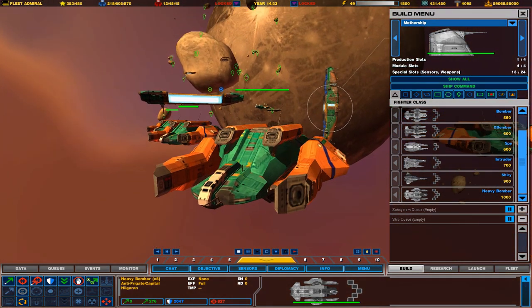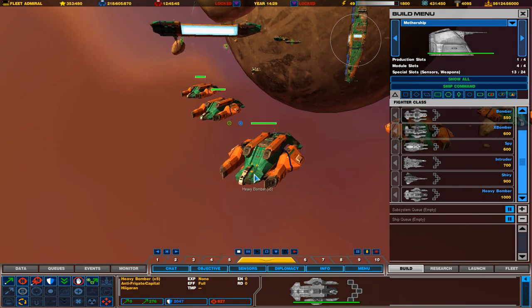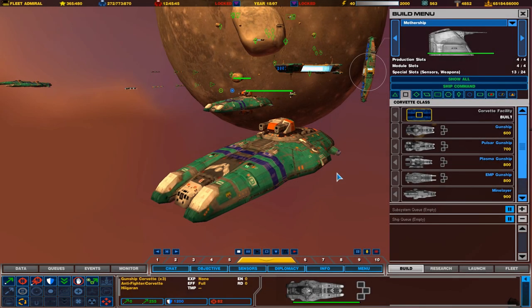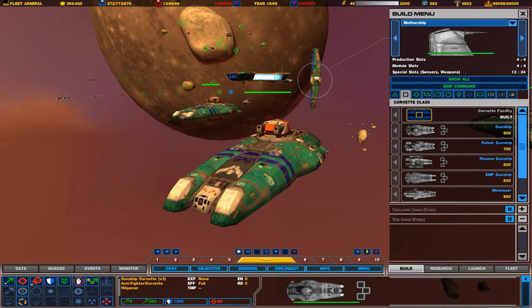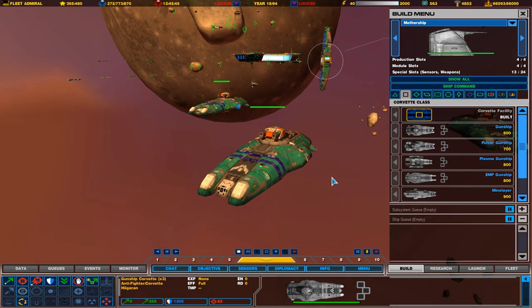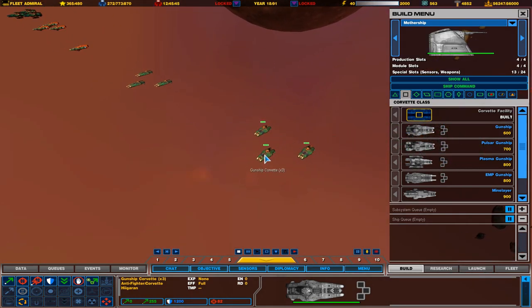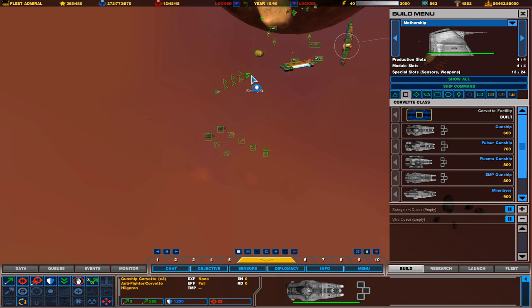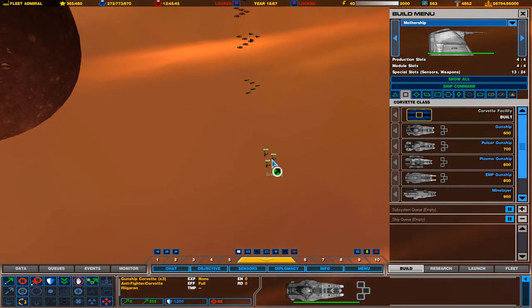That's all the fighters. Coming up next, we will talk about the Corvettes that the Higarans can build in the 9.1 Complex version. Now that we're done checking out the fighters, it's time to check out the Corvettes. One thing I want to say before we start — I was taking a look at some of the fighters while I was building all the Corvette stuff, and I was kind of wrong about the scouts and spies.